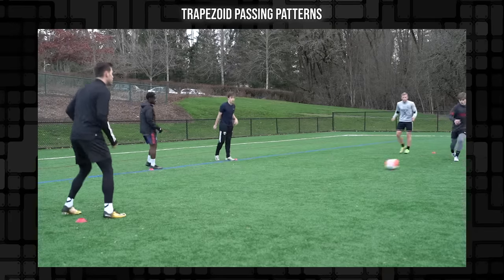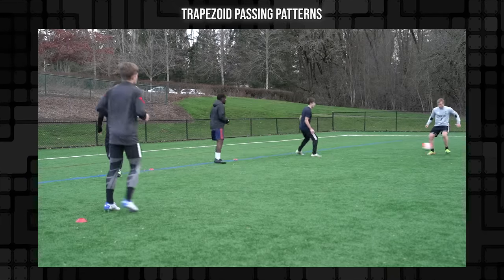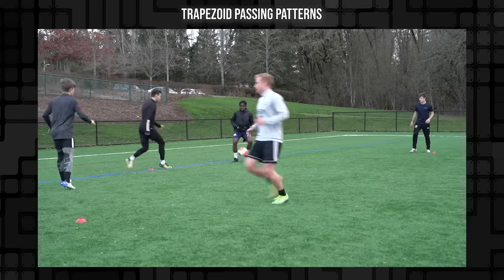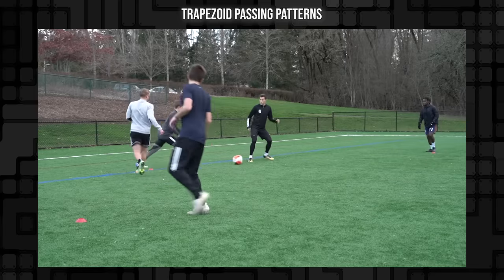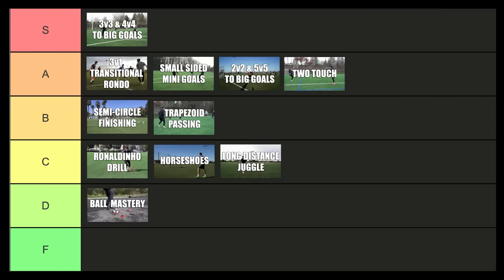Next, the trapezoid passing drill. This is a really good passing pattern, and I love the variation where you do a little extra one-two at the end. I'm going to put this at B tier — it's a quality passing drill and you're working at different angles and different lengths. I really like this drill, especially when you get with a group that's really pinging the ball around. B tier for sure.